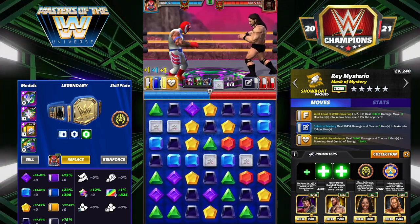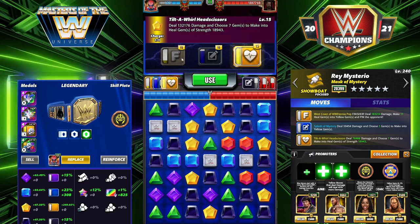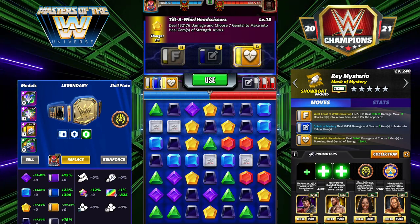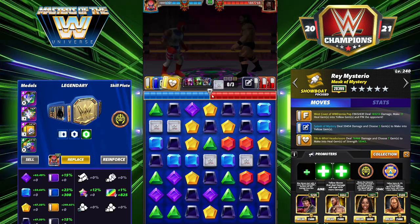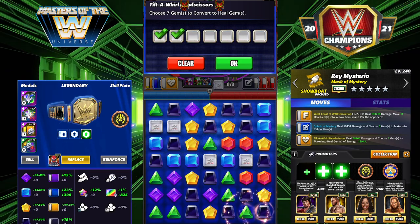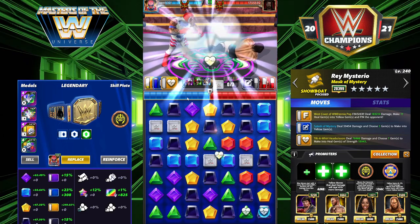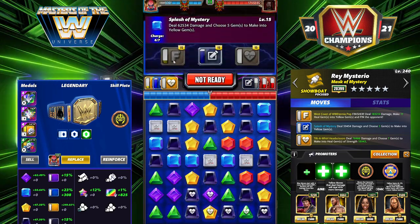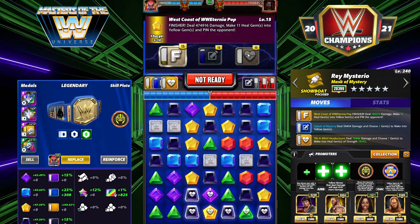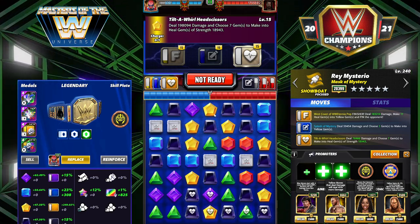You can see our base move damage: 316k on the finisher, 132k on the one MP move. We're gonna go ahead and put out our seven heal gems — and the finisher goes to 474k and the one MP move to 198k.